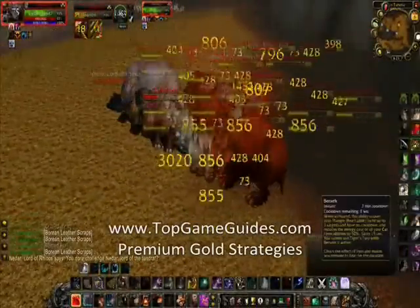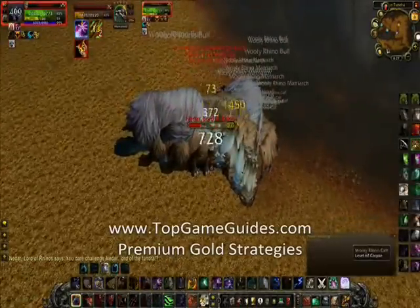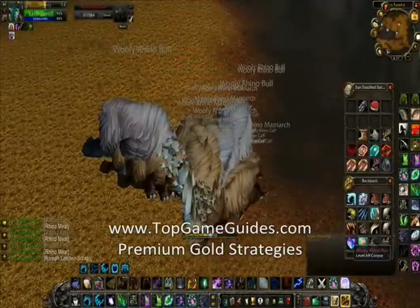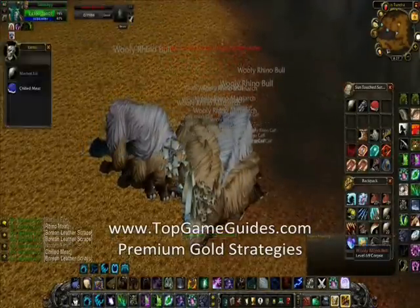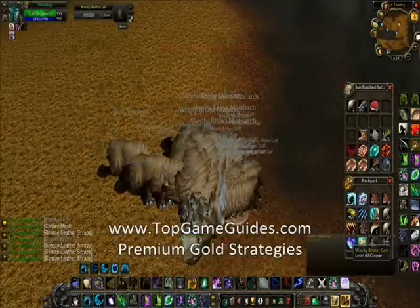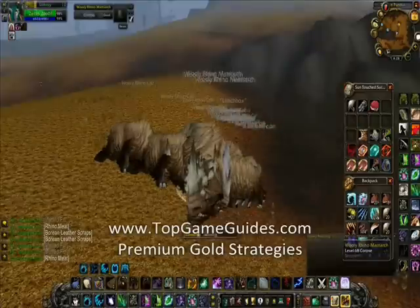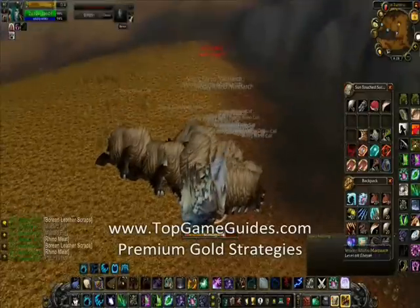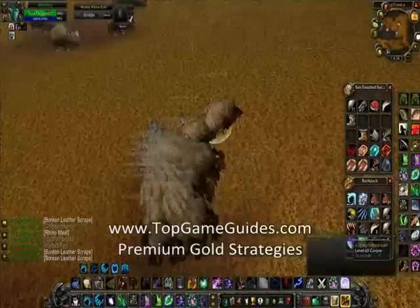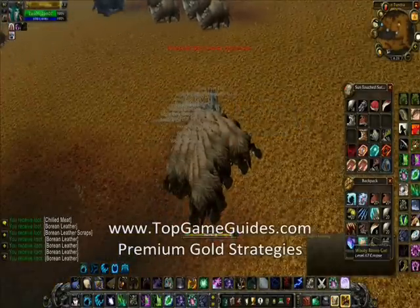On my second pack I'll also get an arctic fur, as you'll see in about 30 seconds. This is an amazingly good spot even though you're killing level 68 mobs and getting scraps of Borean leather — it still adds up. You get about five Borean leather per pull, which is another five to ten gold at least, depending on your server. All the rhinos also drop general loot.